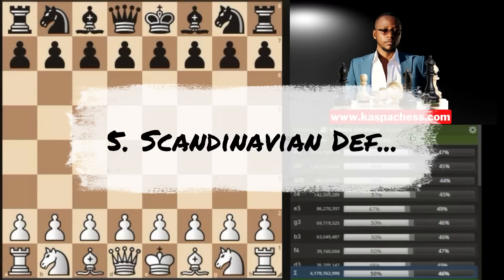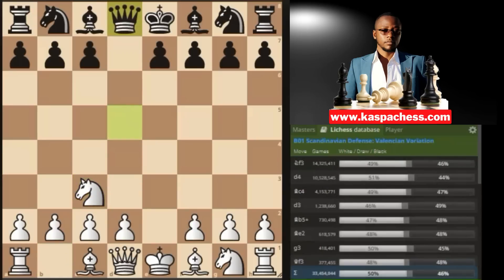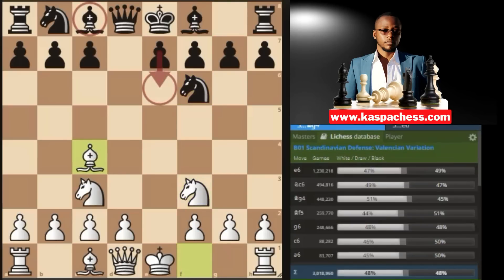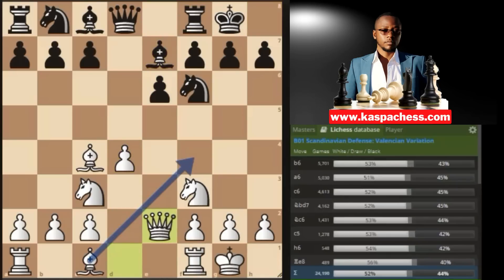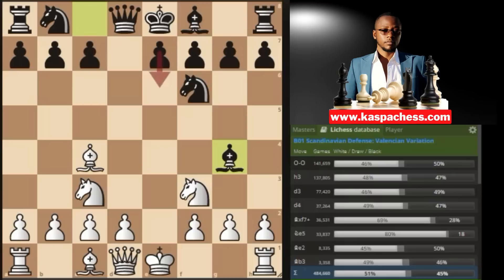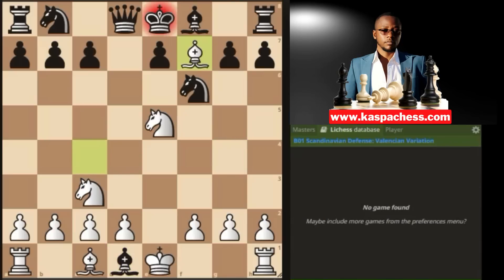Trap number five in the Scandinavian Defense. You start with e4, black plays d5, you take, then queen takes d5, knight c3 — queen d8 is by far the top played move. I recommend knight to f3, and the top played move is knight to f6. You go bishop c4. A typical Scandinavian player likes developing the light-squared bishop before closing the pawn chain with pawn to e6 — because the light-squared bishop will be blocked. You continue with d4 and develop normally. This is when you can surprise your opponents by simply sacrificing your queen right away in the opening stage.